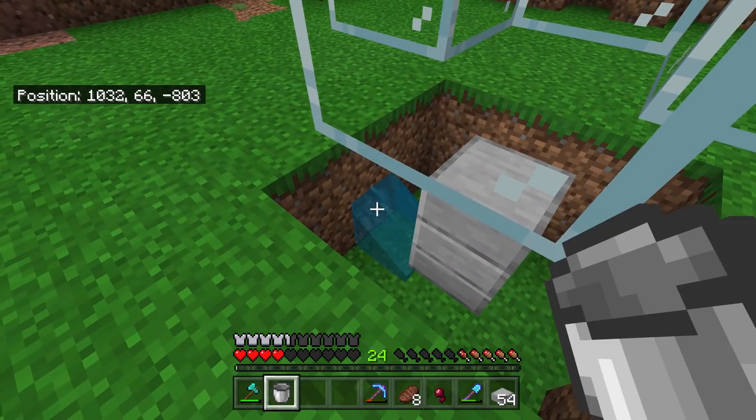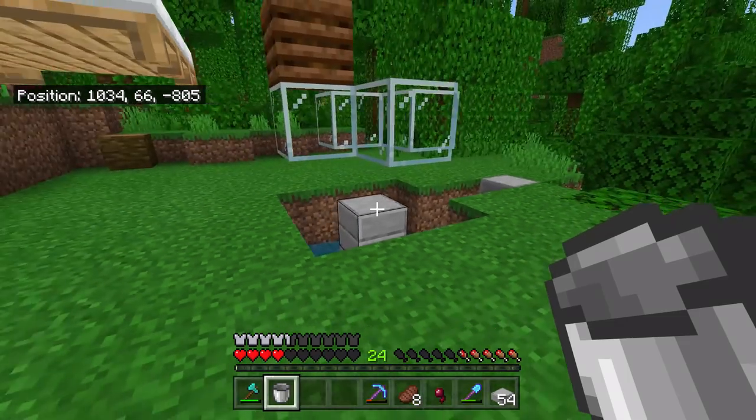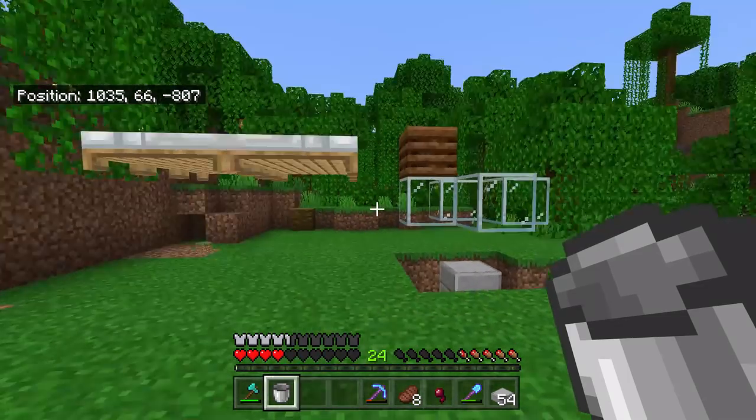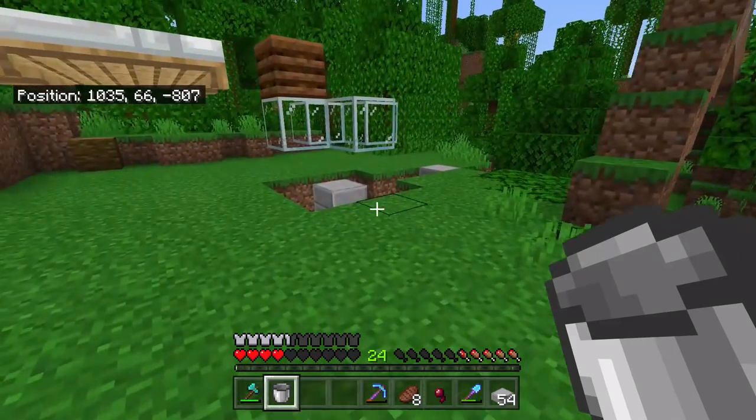The water is going to push those little baby villagers all the way around into the chute — either to the nether or wherever you're going to take them. So now the water's in. We've got one final step before we actually start putting the villagers in. Basically, we need to grab our buttons.